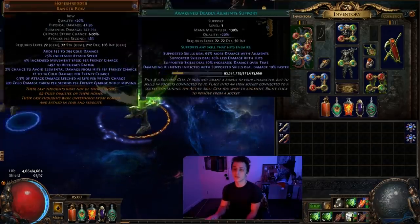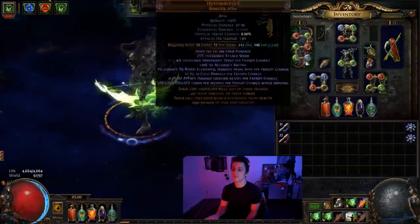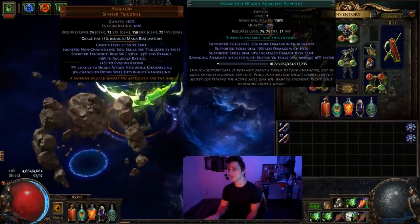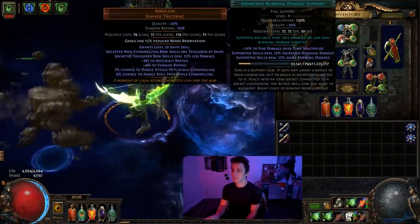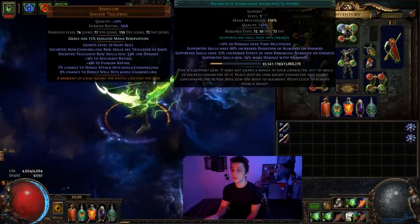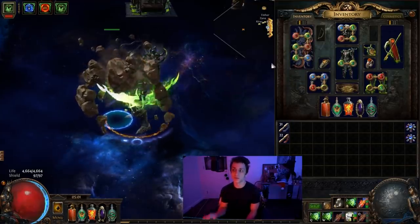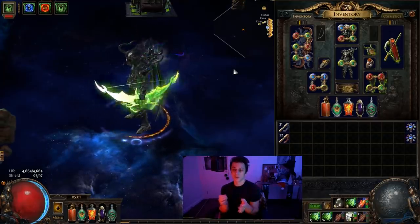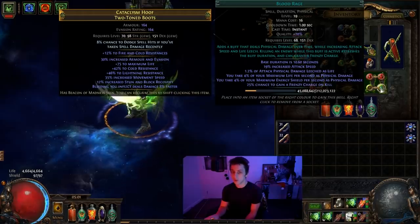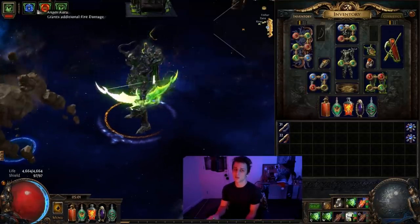Our current clear Burning Arrow links are: Burning Arrow with the Vaal version for occasional single target, Combustion, Deadly Ailments, Awakened Burning Damage, GMP, and Elemental Damage with Attacks. In the Assalem we have Burning Arrow, Awakened Deadly Ailments, Awakened Burning Damage, and Awakened Unbound Ailments — all three awakened gems are about 5 chaos each, basically worthless but very strong, especially with quality. In the chest I'm still deciding — probably a Storm Brand with some utility like a curse, Crit for Elemental Overload, or Blind.